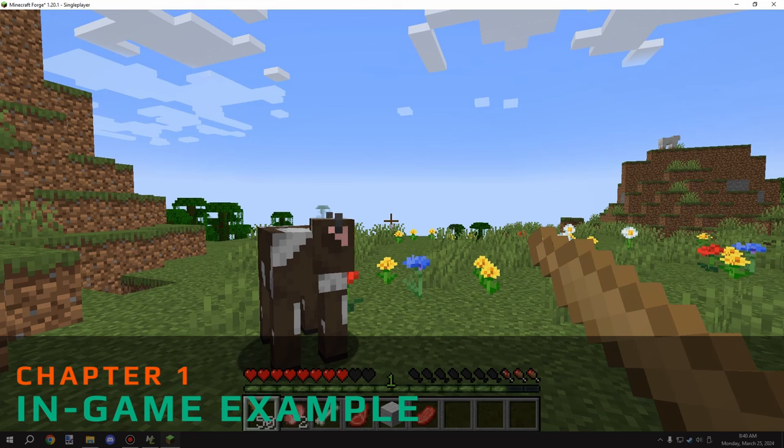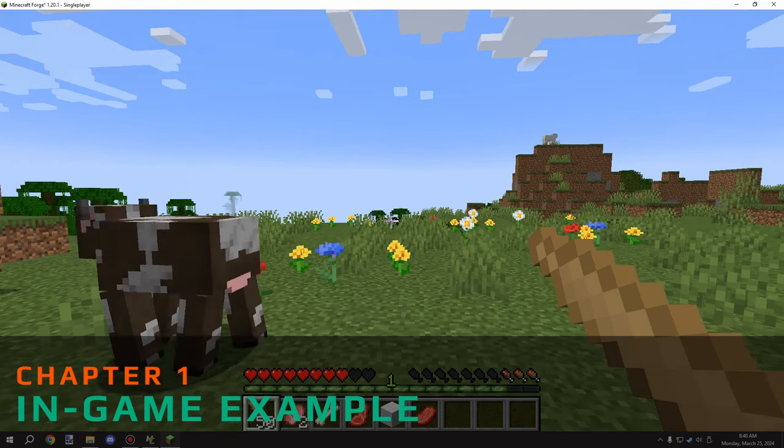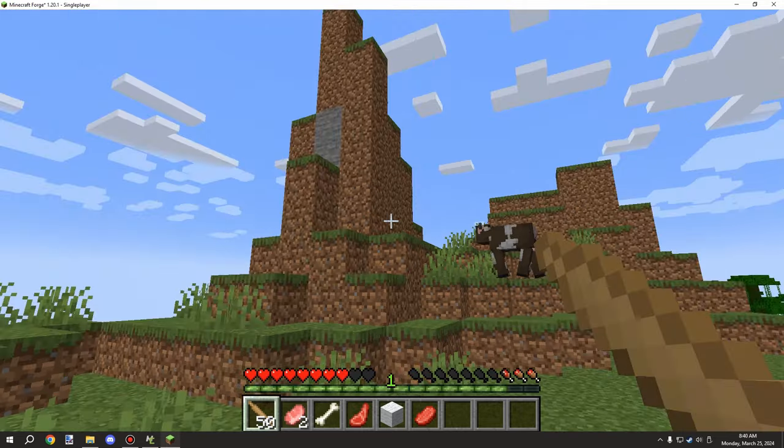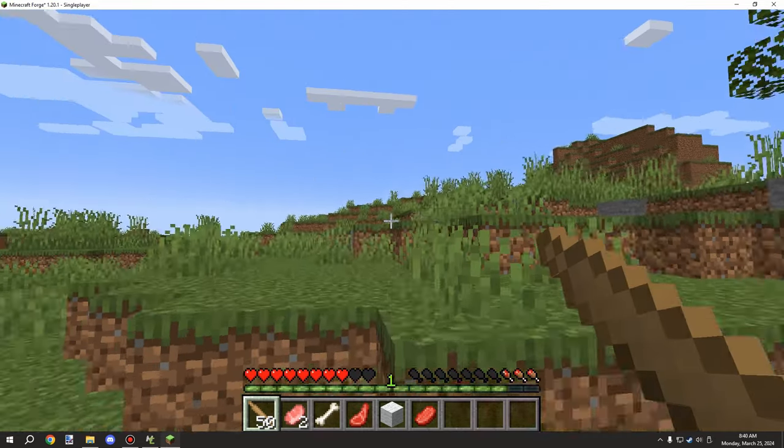Hello guys and welcome back to another MCreator tutorial. Today we're going to be looking at spears. I have a simple spear that I made and there are a few different mechanics that go around with it.